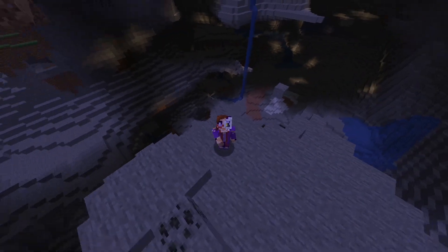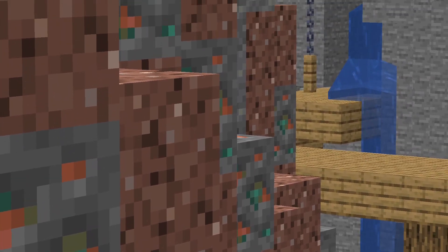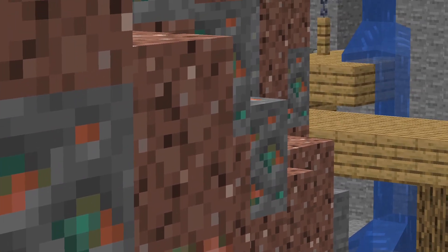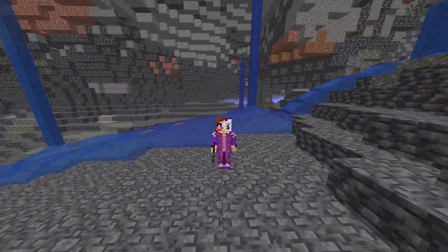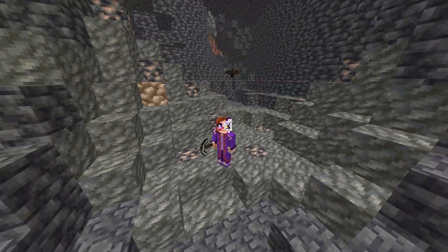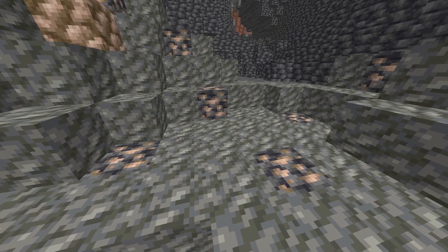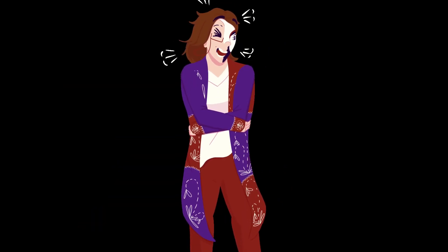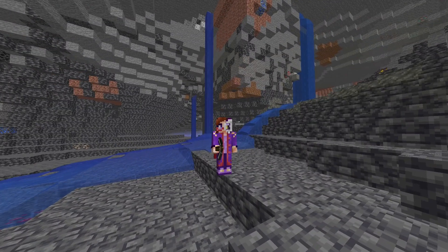Each of these veins has a particular look to them. Copper veins come embedded in granite, so keep your eyes out for a lot of both together. And if you see the raw ore blocks, that's a pretty good indicator. Copper ore veins also generate above Y-zero, so if you see deepslate, you've gone too far. Iron veins come paired with tuff, so if you start seeing a lot of tuff and some iron, you probably just won the iron lottery. Iron ore veins spawn below Y-zero, so if you see deepslate, you're on the right track — just dig a bit deeper.